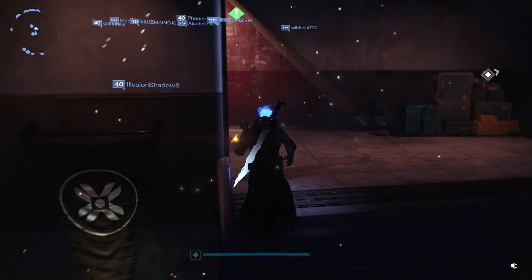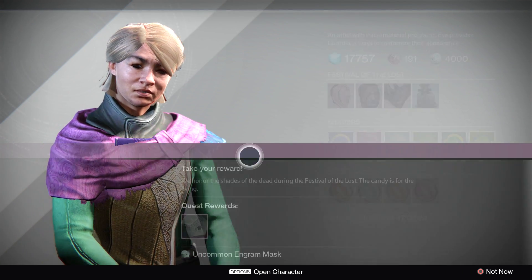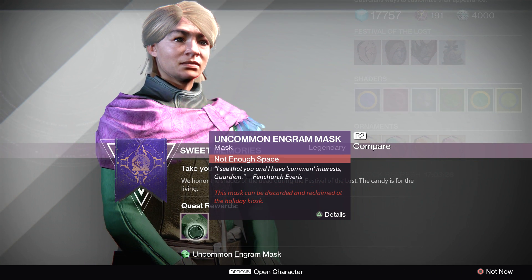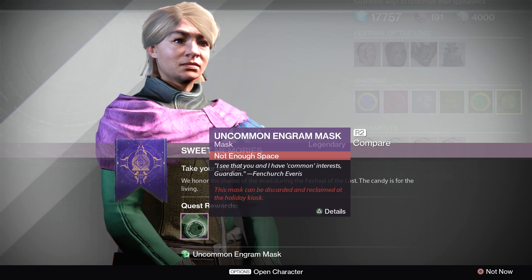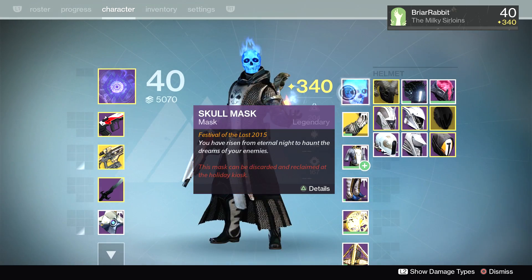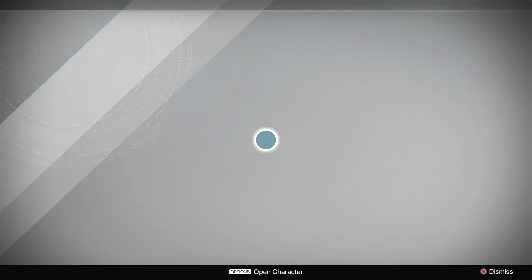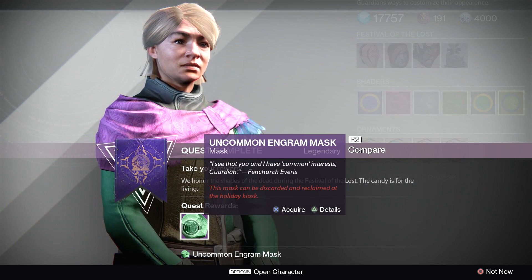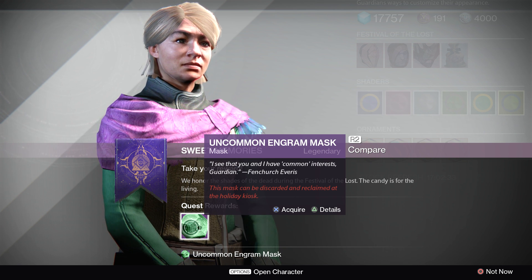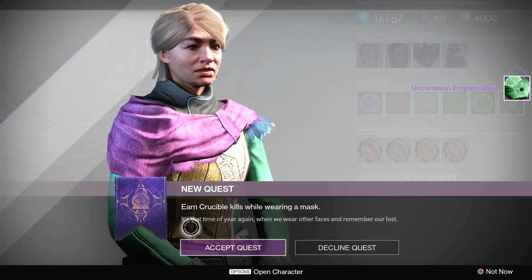Let's see what we get from Eva. An uncommon Engram mask — you've got to be kidding me, Eva. That's what you're giving me? I don't even have room for it. Let's make a little room and get our uncommon Engram mask. What a bad reward — all that work I just did, running around the tower ragged for you, and you give me an uncommon Engram mask?